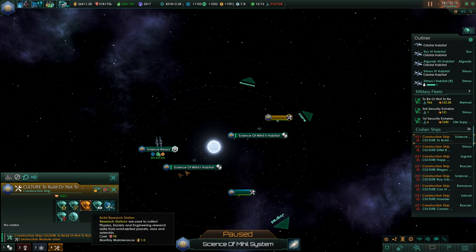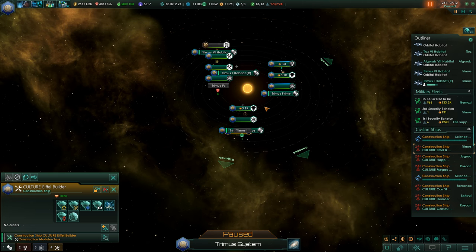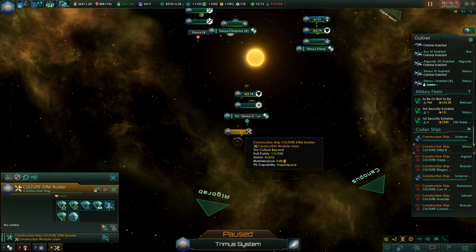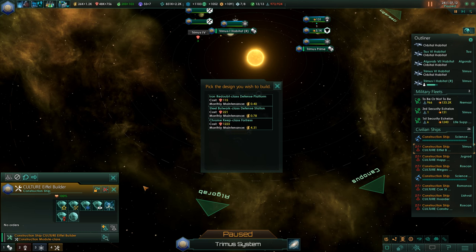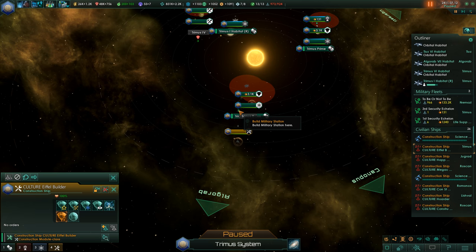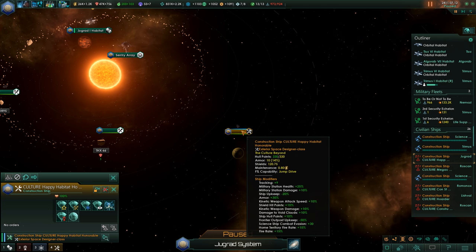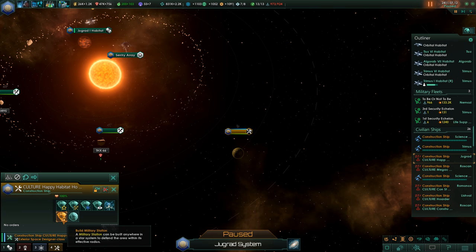Otherwise this is not going to work out well for us. Go for a Chrome Keep here, and you can go for another Chrome Keep here for the defense. Let's look at Trims. We could build one here already. In Drugrad and near a habitat, near the sentry array — that is worth protecting.